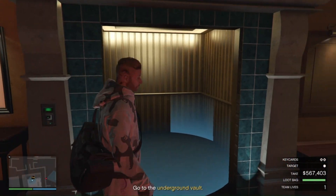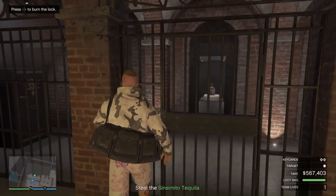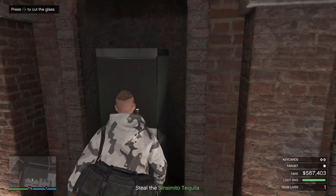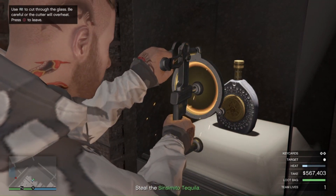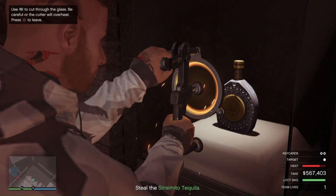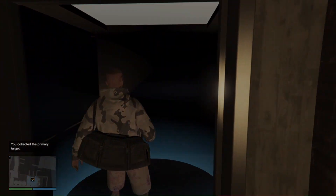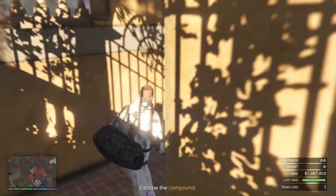Let's go downstairs and steal our primary target — we have full loot bags and full secondary loot. Burn this lock with the acetylene torch. This is why you don't need bolt cutters — just use the acetylene torch. Now let's cut through the glass with the plasma cutter. The plasma cutter normally takes three and a half to four passes. Sort of overheat it there, cool down a little bit — you're not racing against anything; there's no alarm on the safe. Got the sensor: it's the tequila. I need to go back out the way I came because I don't have the key.